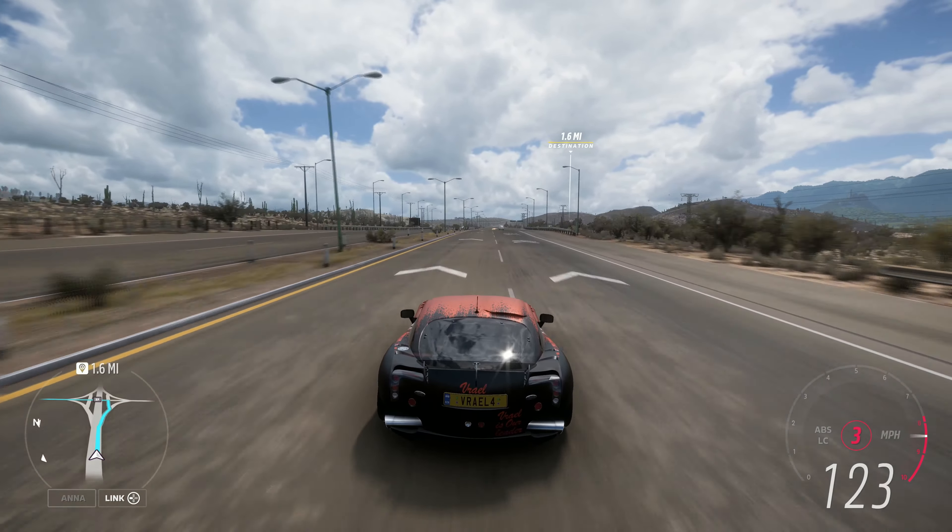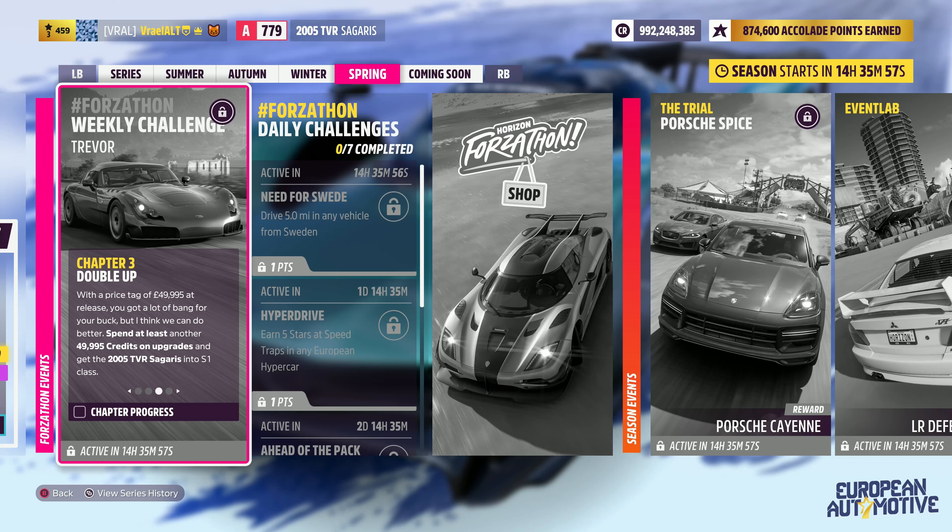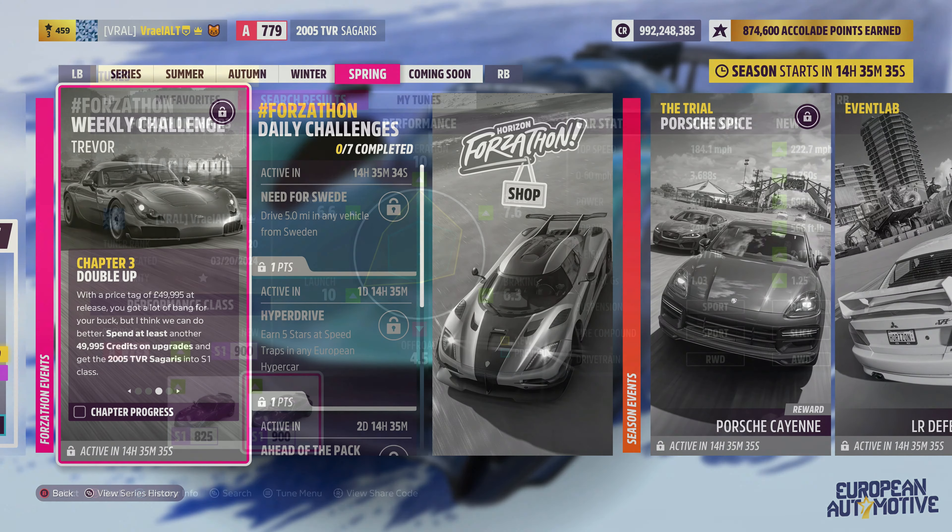That gets you three stars at the speed trap, and it's very important you do that in a stock car. Chapter three is 'Double Up' - with a price tag of 49,994 pounds at release you got a lot of bang for your buck, but we can do better: spend at least 49,995 credits on upgrades to get the 2005 TVR Sagaris into S1 class. Since you need to spend about 50,000 credits on upgrades, there's no real point tuning before you do the speed trap.